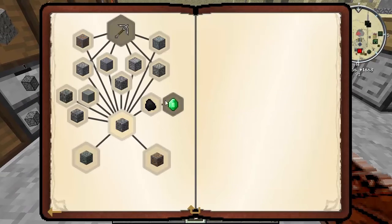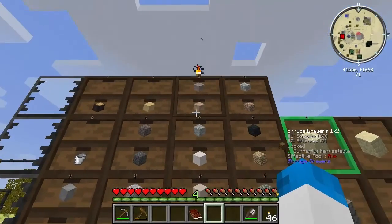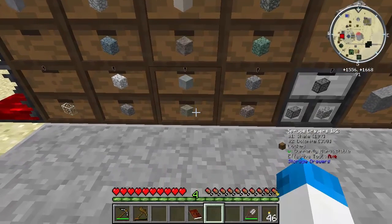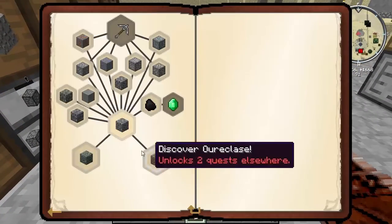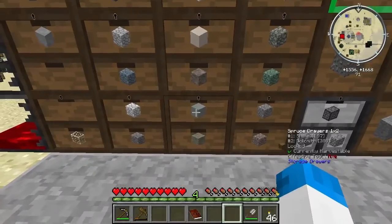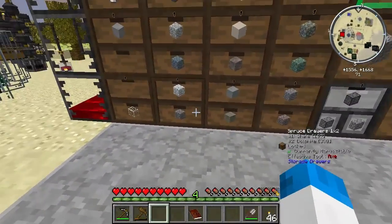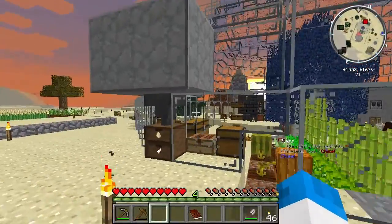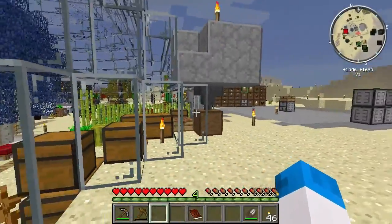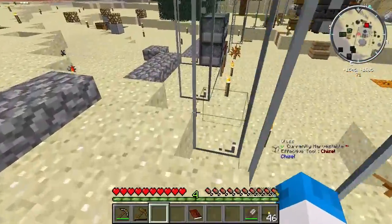So we're missing nice cobblestone, and also lignite and dolomite. I'm sure I saw dolomite - there, look. So we do have it, just missing lignite. Which I could have - it might be over here. It could be. What's in here? I have no idea. Spruce drawers. Oh okay - there are chickens in there! I know now, I'm not going to open it.